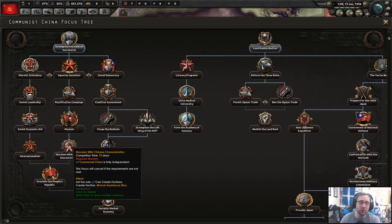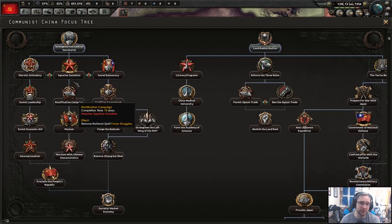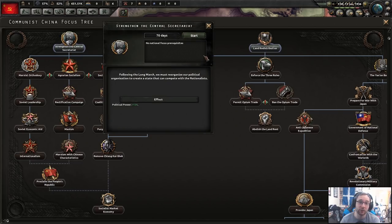The third option is agrarian socialism — vaguely what Mao actually did. You get the aftermath of the Long March removed immediately, plus a buff to factories and construction speed: from minus 50% to plus 25%, which is effectively a massive 250% relative buff. You also get remove power struggles, and through Maoism you get base stability and infantry equipment production — great since we're focusing on infantry. You can also create your own faction via 'Marxism with Chinese Characteristics.' We're going to do the middle tree — agrarian socialism — because it gives us the options we want.